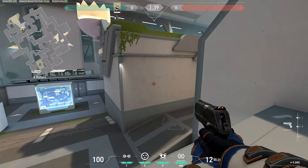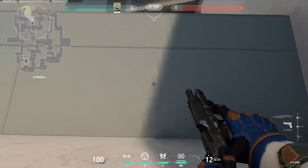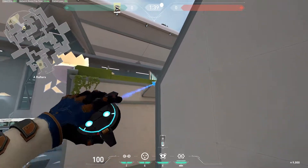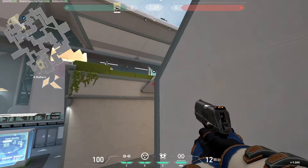Let's check A side. The first camera on A side is a very aggressive camera. Go on the rafters around here, aim for this billboard, jump and click. This camera is very aggressive so it can be destroyed in one second, but you can gather so much information from the attacker side, as you can see now.